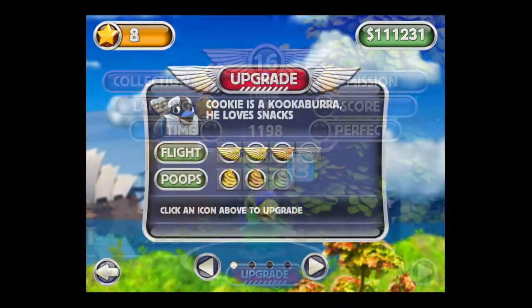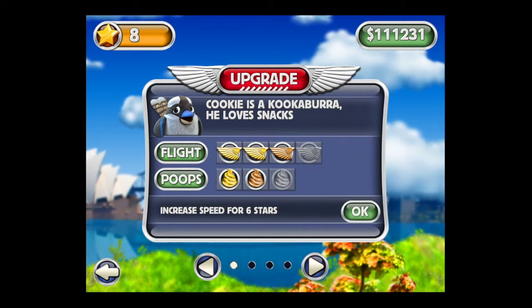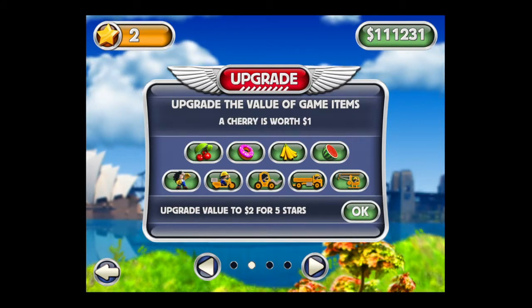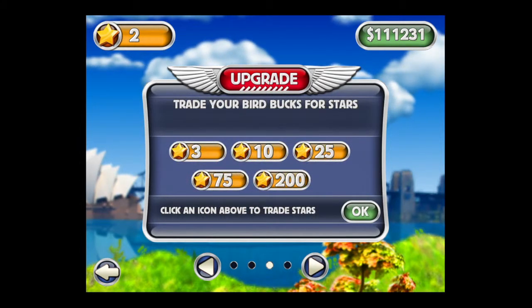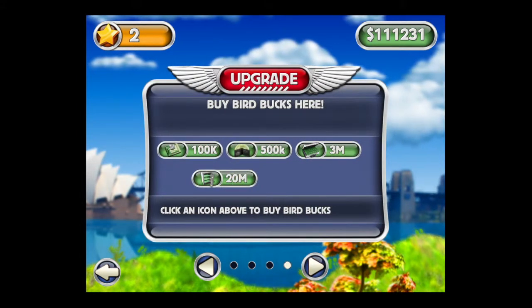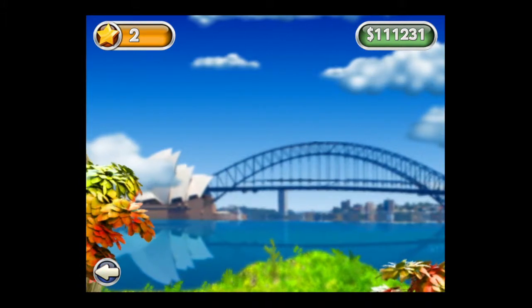Lots of stars to upgrade your birds — you can upgrade flight and poops here and you can see that they take stars. You can also upgrade the items in the game to be worth more money. The more money you have the more you can upgrade, and trade your money in for stars to upgrade your birds. You can also buy bird bucks through in-app purchase.